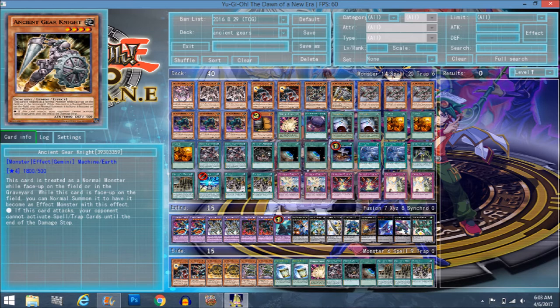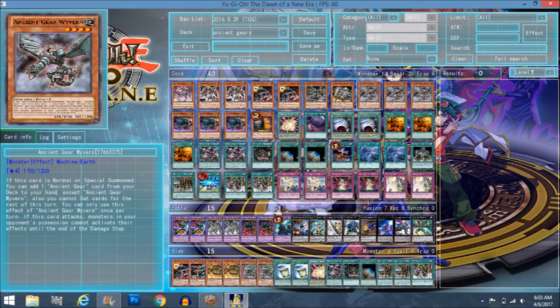Ancient Gear Knight is just here in case you need a few bodies — this deck is all high-level monsters so there may be times where you don't have anything on the field. Triple Ancient Gear Wyvern is your searcher. Make sure you set all your important cards before summoning him, and if you're going to use him to search Ancient Gear Reborn, make sure you do that at the right time to avoid getting killed because you didn't search the right card at the right time.